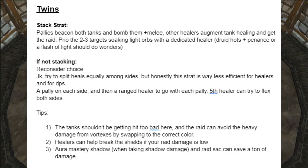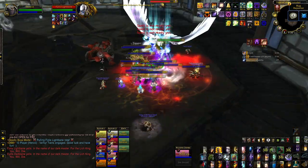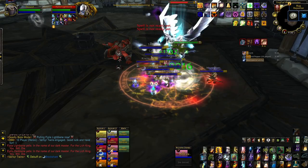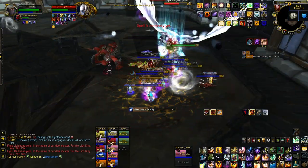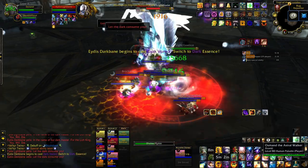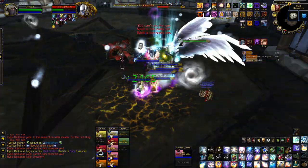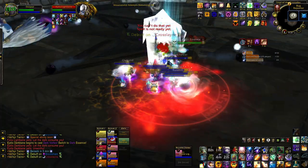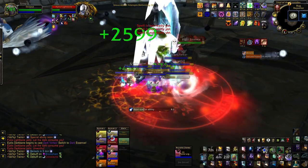For the Twins, there are two general strats, but I'd prefer the stack strat — it's better than the non-stacking strat as you have people together and DPS is more optimized. The damage output, while higher than most previous fights, is manageable if you have a few people soaking. The tanks shouldn't be getting hit too badly. The raid can avoid heavy damage from vortexes by swapping to the correct color — it's not really healable through on 25-man, but on 10-man it is. You can have your healers help break shields if raid damage is low. Aura Mastery when taking shadow damage and Raid Sac work great — the best time to use them is when the swap ability comes out and people are running over, since those absorbing orbs won't be covering that damage.